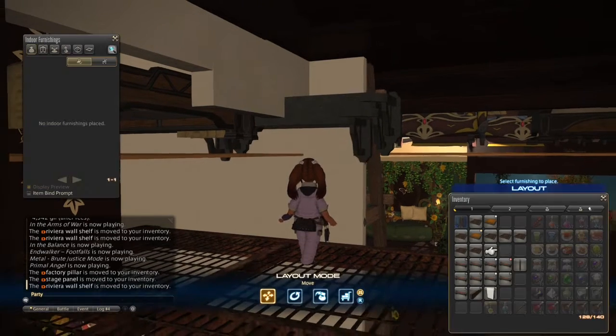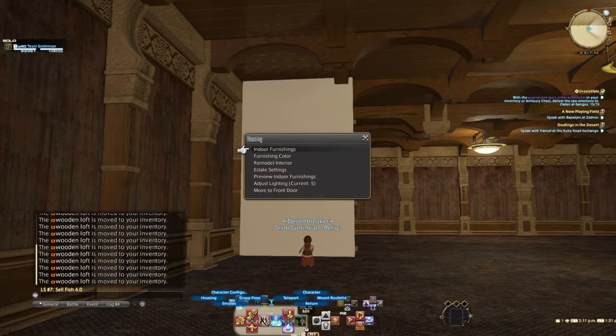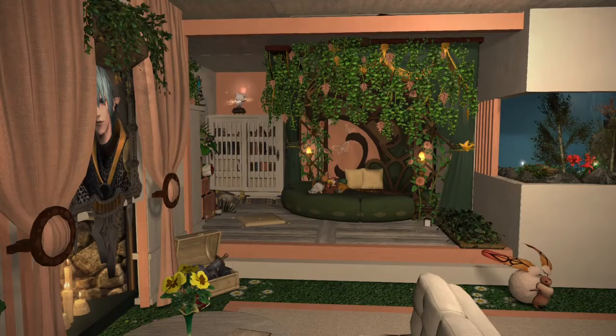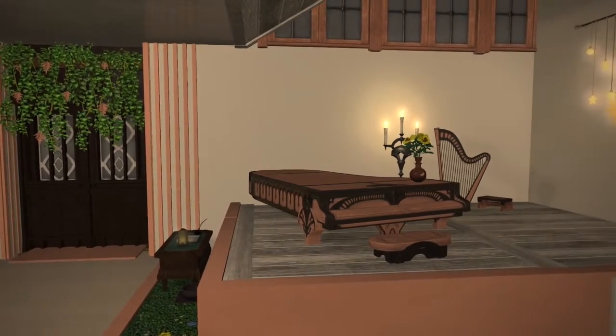If an item is lifted too close to the ceiling, it will be sucked through. Tables and beds can't stay at Lalafell height, which is terrible! To work around this, I use a wooden loft or the top of an imitation wooden skylight to create a low platform that clips the furniture in the same way.